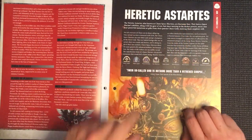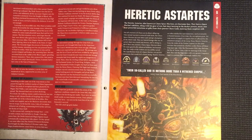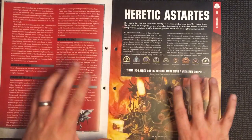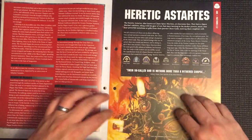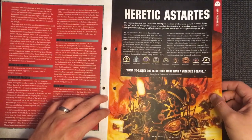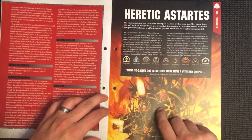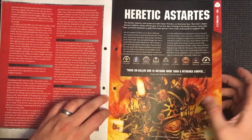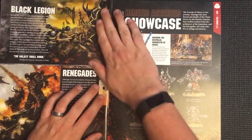Then we've got Heretic Astartes - also known as the Chaos Space Marines, they are fearsome foes. They have Space Marine abilities along with their gear of war, but since turning to the darker powers, many also bear powerful mutations or gifts from their patron Chaos Gods, making them mightier still. I like the look of Heretic Astartes - I've been thinking about buying a few models to see if I could start getting a little army going. I think the new stuff that's come out looks really good, even though some people hate it.